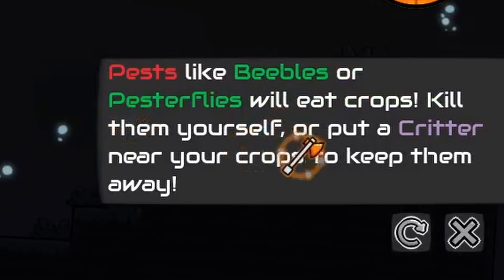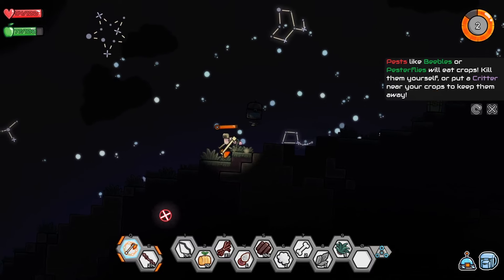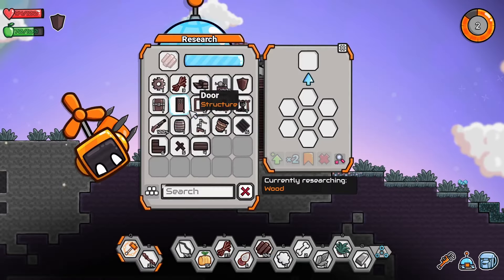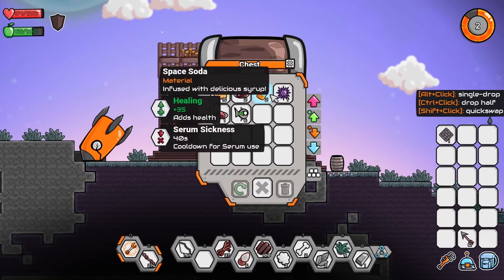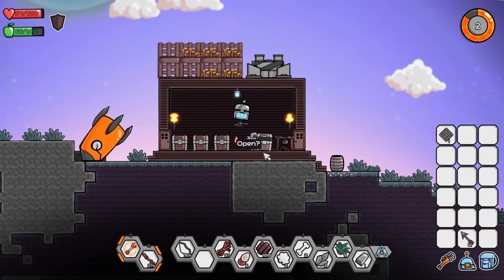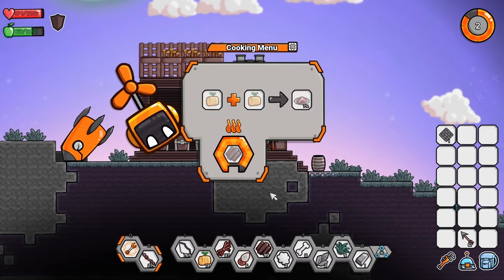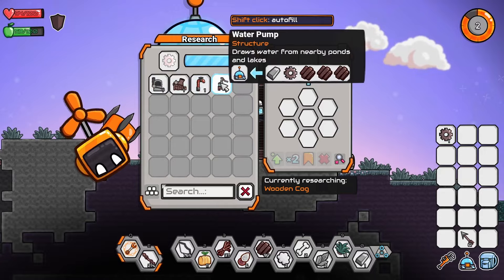Pests like evils or pesterflies will eat crops. Kill them yourself or put a critter near your crops to keep them away. Oh no, they're eating my crops! They haven't gotten my crops yet — scaring me for no reason. So now I think we'll make another chest, place it next to our campfire, and this will contain our food. So then once we get more pipes and stuff we can connect these two together to auto-cook for us. While that's being made we'll make a wooden cog to then make a water pump.